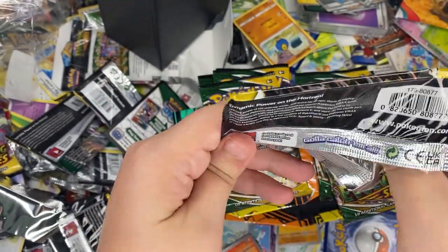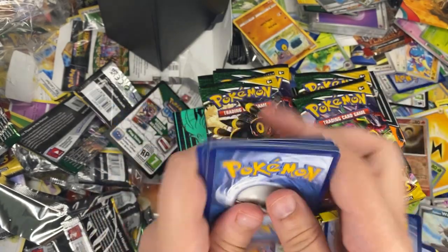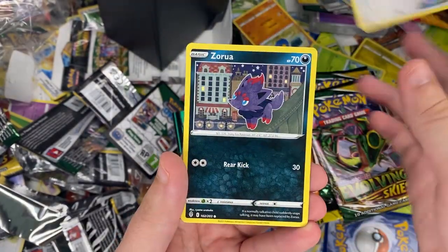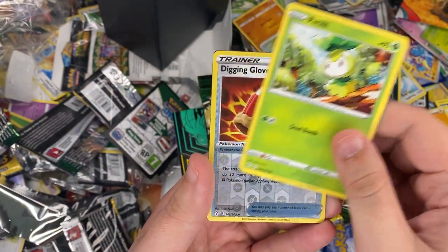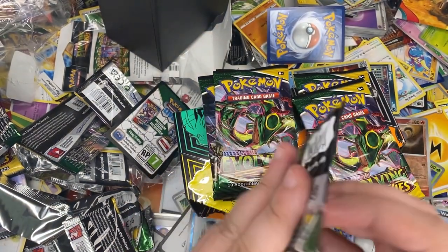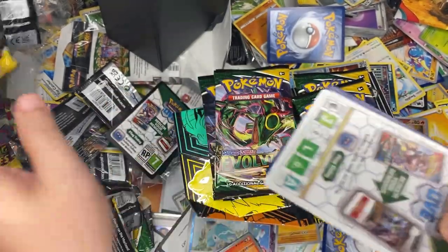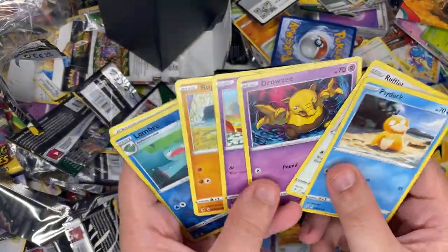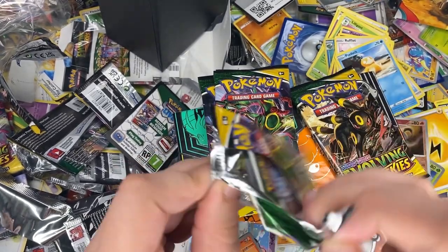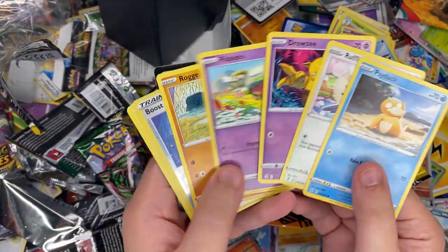There are two titles this video could be — it can be 'Open These Immediately' or 'Leave Them.' There was our two-second hit. But yeah, like I was saying — two titles: why you should definitely open all your Evolving Skies, or why you should just leave it sealed and make it look nice. I kind of like the non-heavy packs from base set, you just grade them, put them on the shelf so they look really pretty.